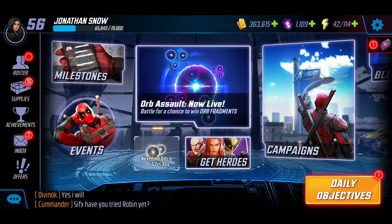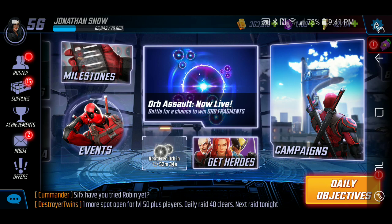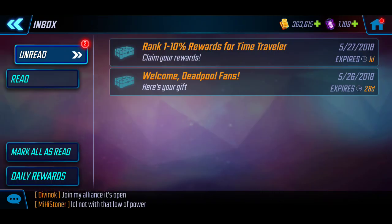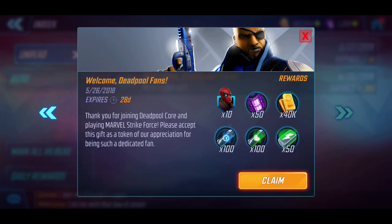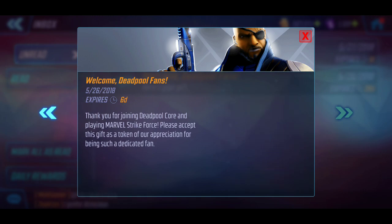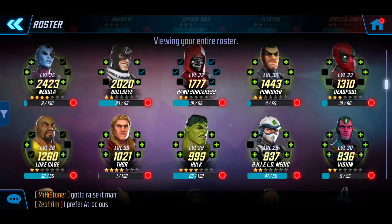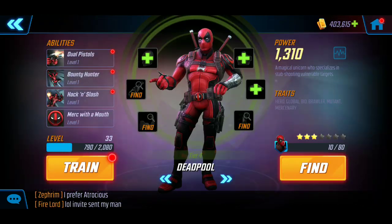And there we go — it says Inbox 2. So let's open the inbox. Hey, welcome Deadpool fans — here's your gift. It says: 'Welcome Deadpool fans, thank you for joining Deadpool Core and playing Marvel Strike Force. Please accept this as a token of appreciation.' So there we go, we just click on Claim. We'll check our roster and look for Deadpool right here — I got the initial 10 shards right there for Deadpool.